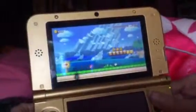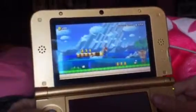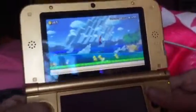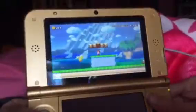Go ahead and play it. At the end of the course you see Bowser on it. Do not jump on another question block because you get a Goomba. There's a bunch of Goomba Troopas and red Goomba Troopas.